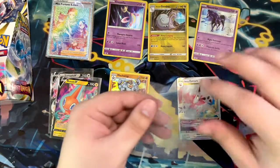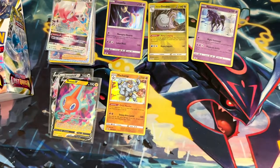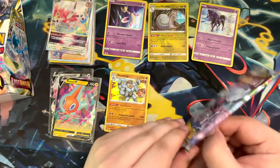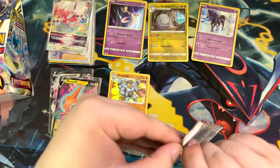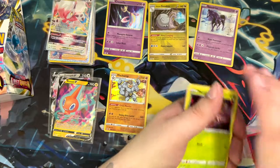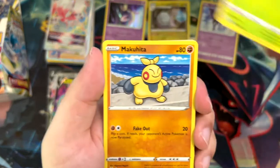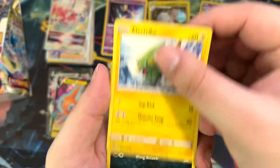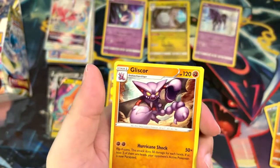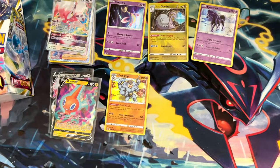So we've got our two V-Stars. Should still be one more trainer gallery card. For the trainer gallery cards, there is the black and gold Mew, as well as the black and gold Pikachu V-Max, which are really cool. I would love to pull one of those — specifically the Pikachu, because I already have the Mew in Japanese. Nothing in here — a non-holographic Gliscor.